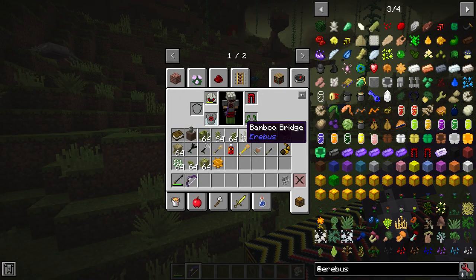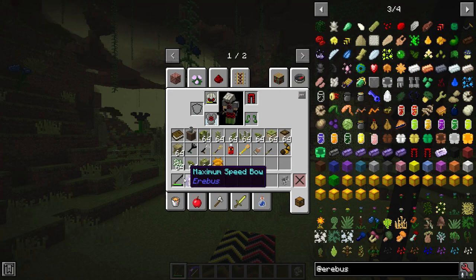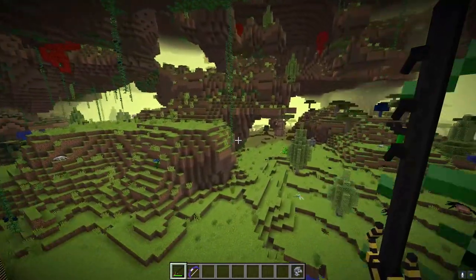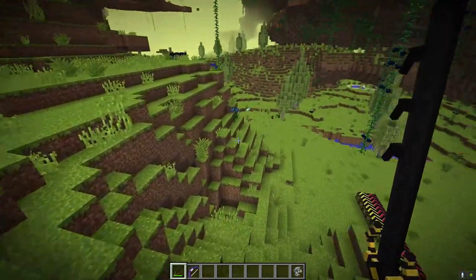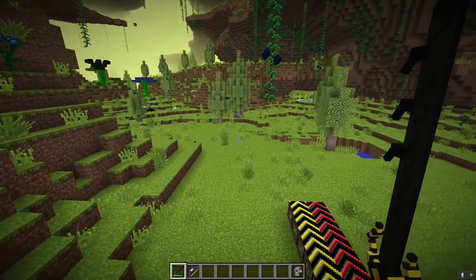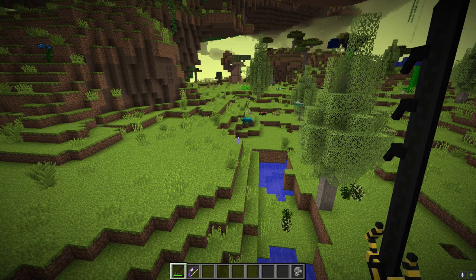Now let's talk weapons. First up, the wasp sword — the sword used throughout this tutorial series. It has very high attack damage and a chance to poison enemies. It's enchanted here with Bane of Arthropods, and that's the enchantment I strongly recommend in the Erebus. Almost everything you encounter here is an arthropod, so Bane of Arthropods 5 will deal significantly more damage than Sharpness 5.